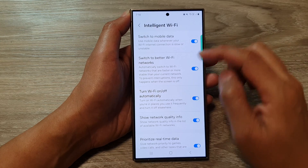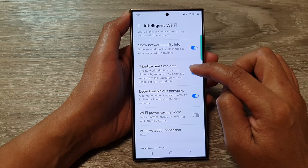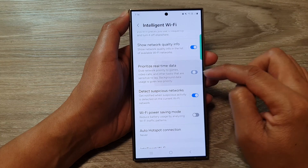After that, scroll down and tap on Prioritize Real-Time Data. Tap on the toggle button and switch this on.